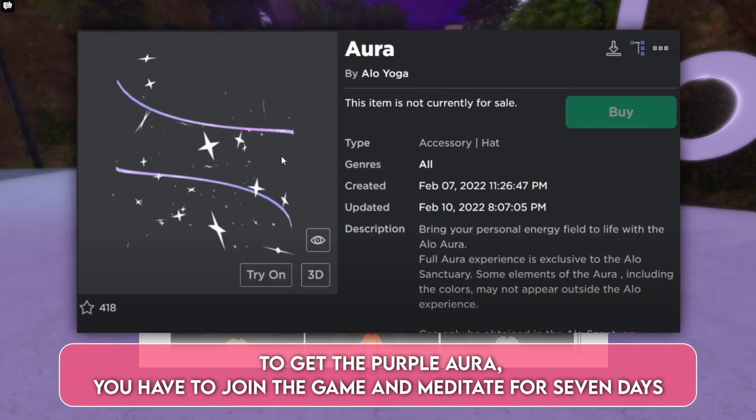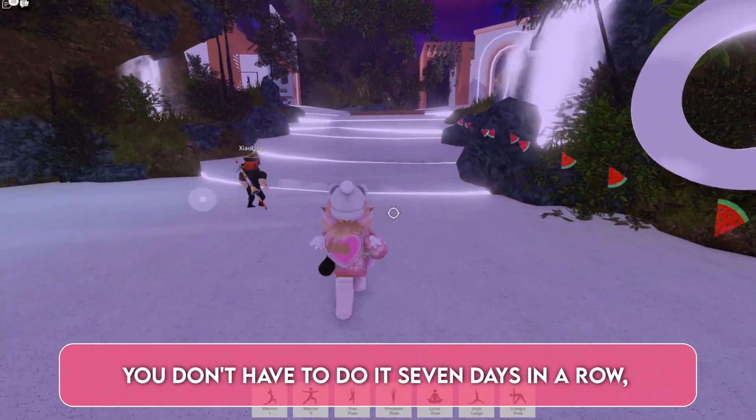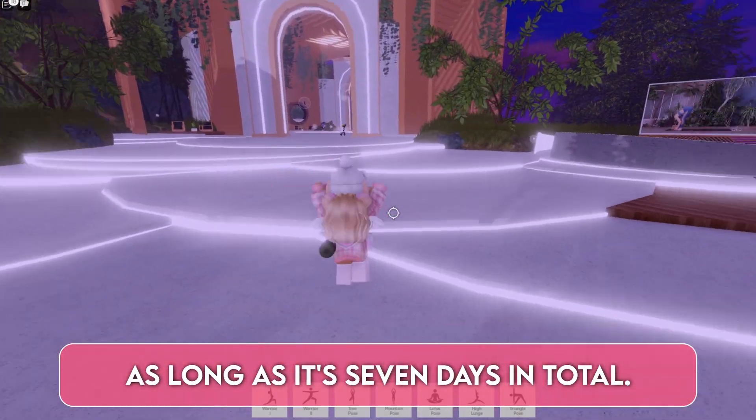To get the purple aura, you have to join the game and meditate for 7 days. You don't have to do it 7 days in a row, so even if you miss a day, it's okay, as long as it's 7 days in total.